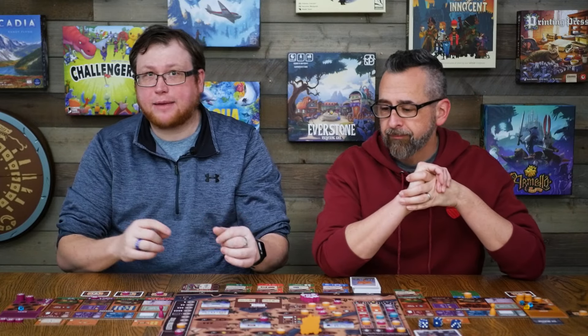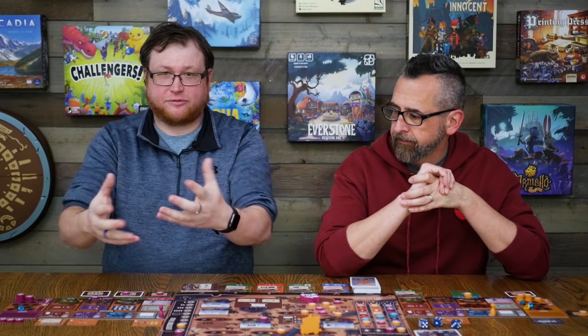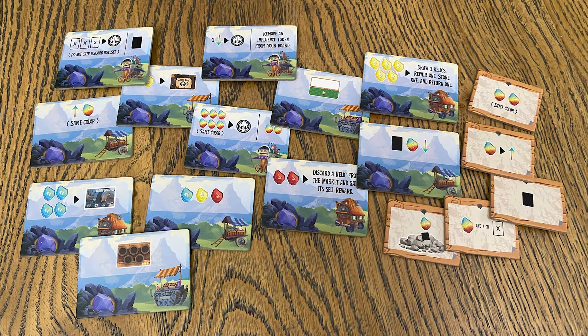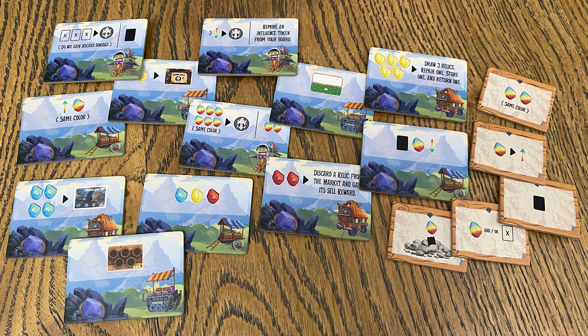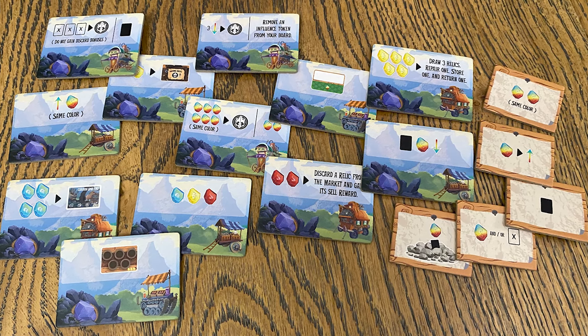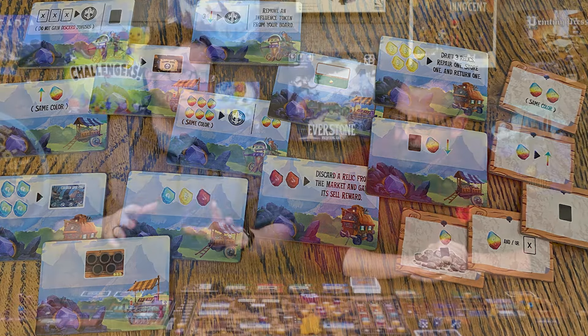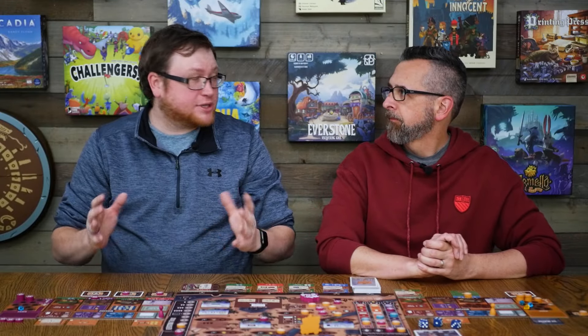So if you like action selection style games, if you like that feeling of firing off a bunch of different combos, this game definitely has that in spades. It also has a very variable game — we mentioned the different rewards you can have, and the different action location spaces that can come out, with more in the box and more or fewer depending on player count. So you're going to have incredibly variable situations that lead to a different game every time you play. That is Everstone. If you have any questions, please leave them in the comments below or go to their campaign page to check out all the information they have there. Until next time, make sure everyone has fun at the table — we'll see you then.